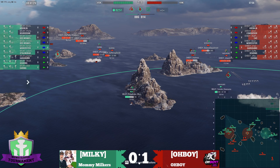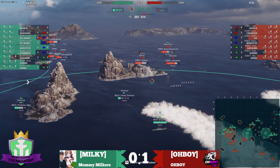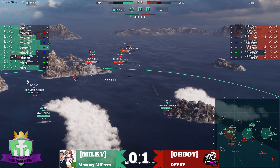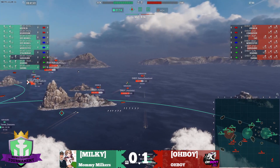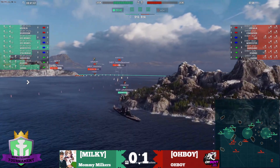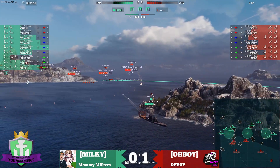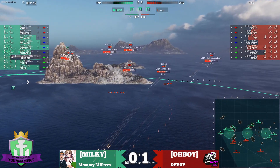As you can see, he's on fire now. As Milky goes into the A cap, Wooster catches the Harugamo for a little bit. Remember, Balance Department's Wooster is a ranged mod — and you can see the effect of that. He's able to open water and dodge shells coming in, even from Stalingrad. So that's a good play there.